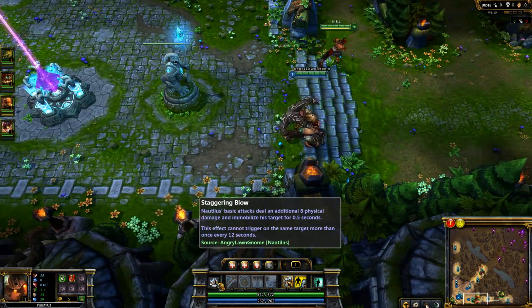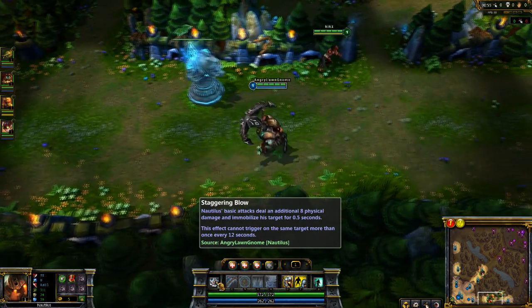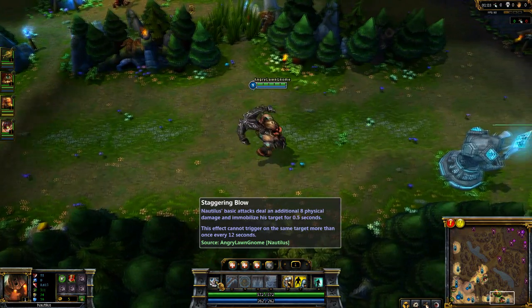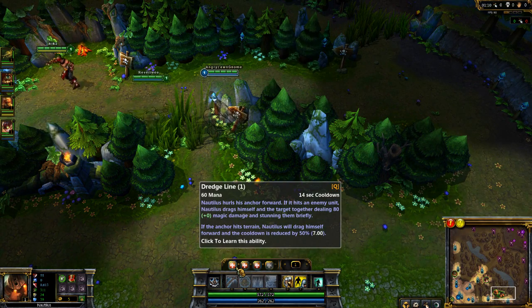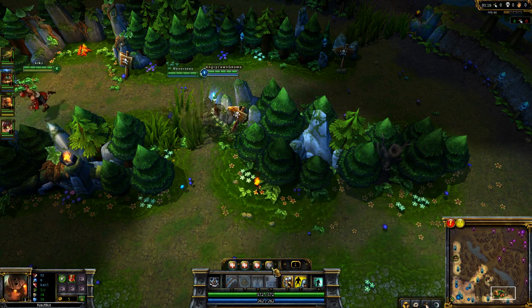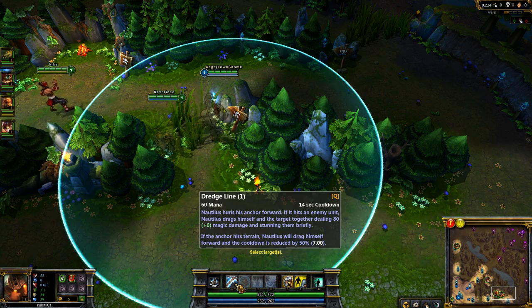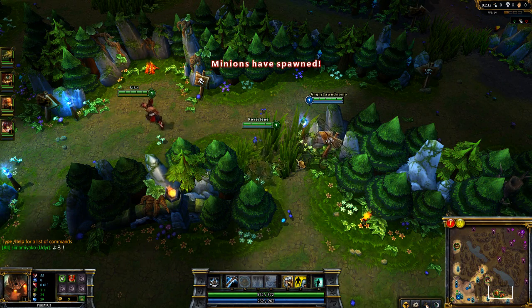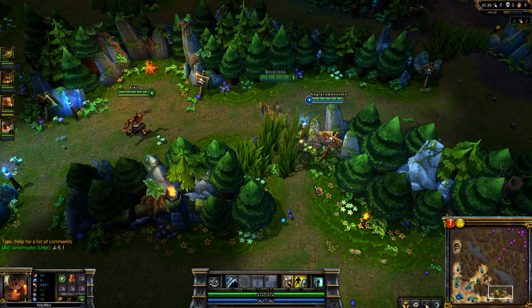Let's go over his skills. We have Staggering Blow, which is the passive. Nautilus' basic attacks deal an additional eight damage and immobilize his target for 0.5 seconds. This effect cannot trigger on the same target more than once every 12 seconds. So we got Dredge Line. I saw the Champion Spotlight so I know what these do, but I don't know which one to get. I'm gonna get this one because it was the coolest looking one. It's like a grappling hook — it launches him. If you hit an enemy with your grappling hook, it'll pull them towards you and you towards them, and if you hit the wall, it'll pull you towards the wall.